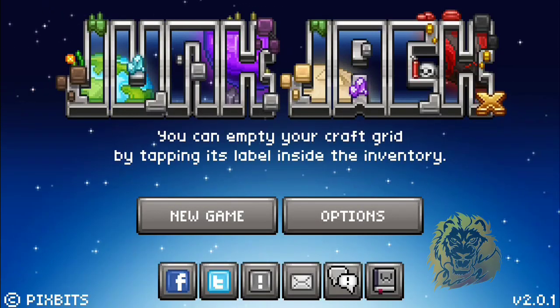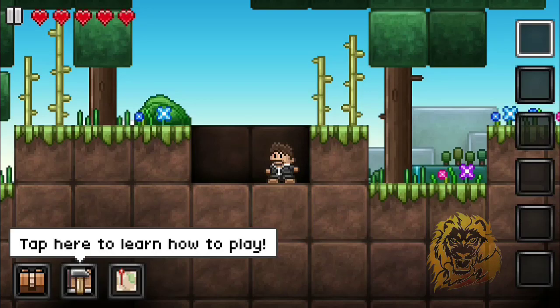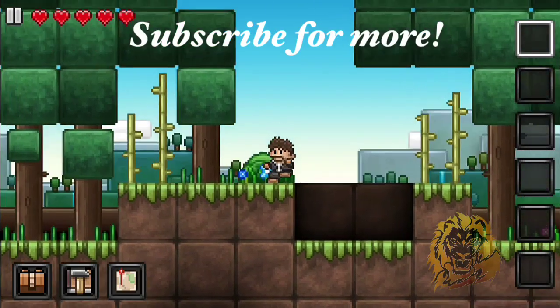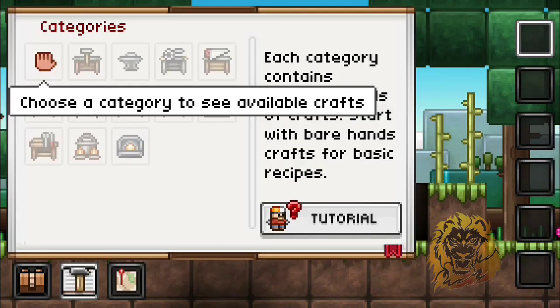How do I do multiplayer? I saw an option for multiplayer but I can't find it — this is very weird. Let's do a new world then. Oh my gosh, this looks so amazing! How do I move? Whoa — you just tap on the sides of the screen. Awesome!